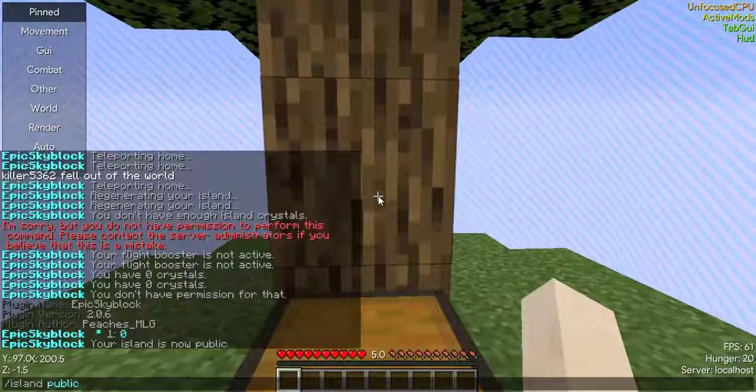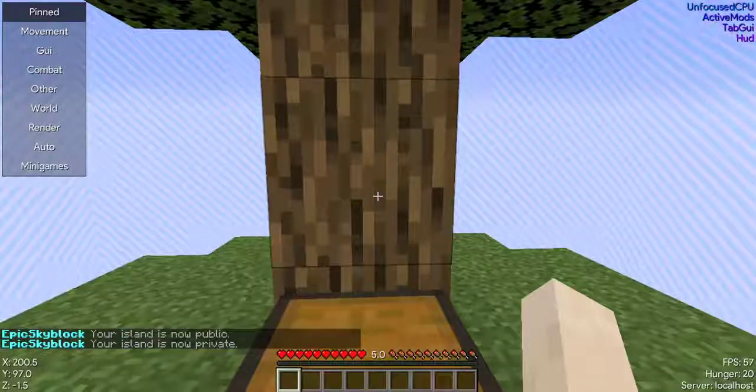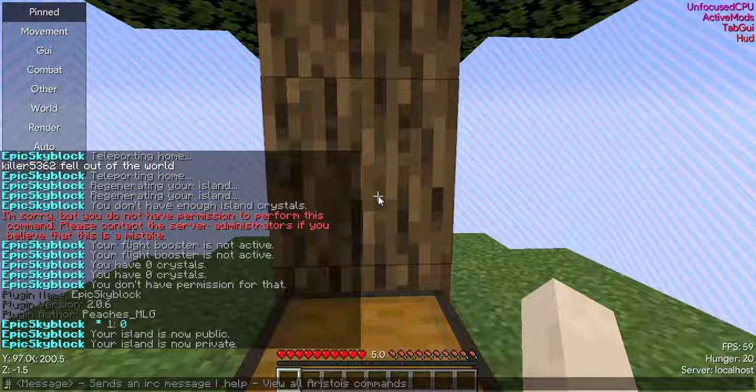You could set your island to public, meaning anyone can join, or you could set it to private, which means no one can join. This would be controlled through the warps.